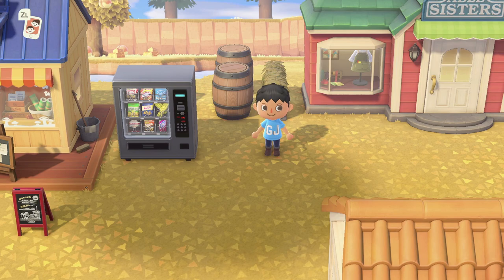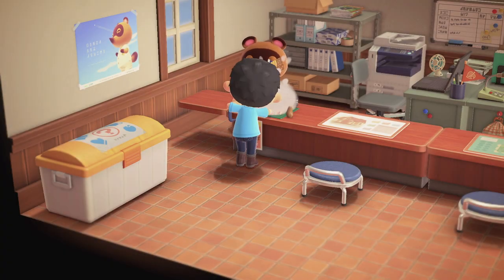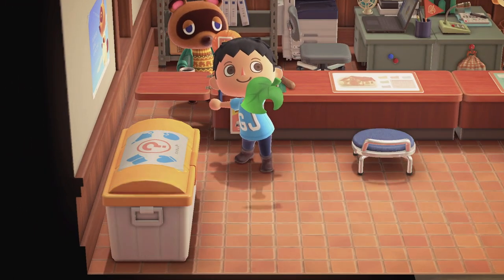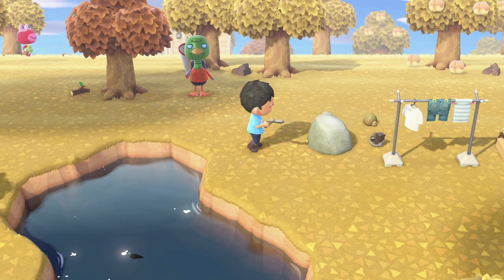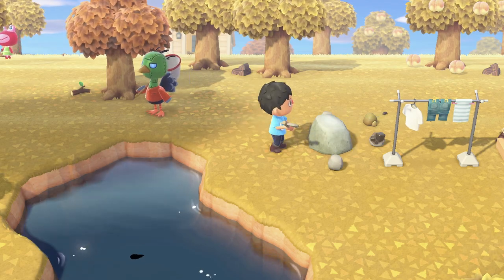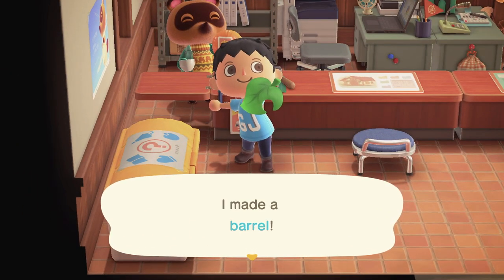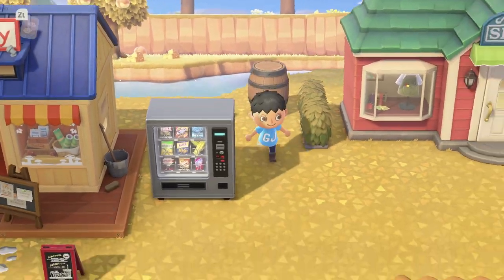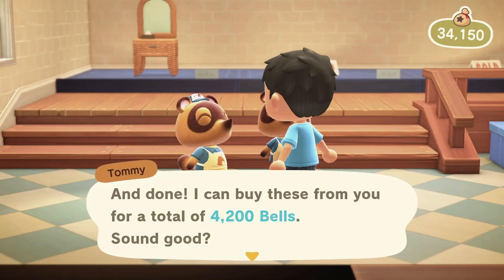The next item are barrels. Barrels take 5 wood and 2 iron to craft, and they sell at 2,100 bells. Now I know iron nuggets are pretty hard to come by, but if you have a couple spare and you've got some wood, put them together and make an easy 2,100 bells. Likewise with the haybeds, decorate your island with them, store them around, and when they become a hot item, sell them for a cool profit of 4,200 bells each.